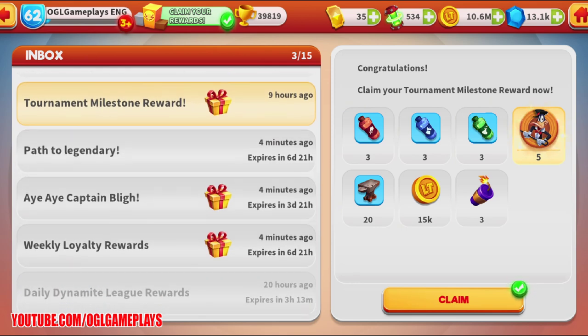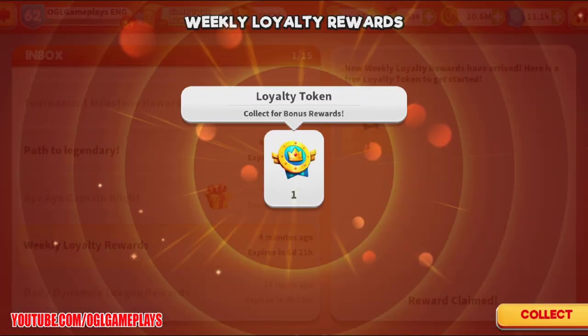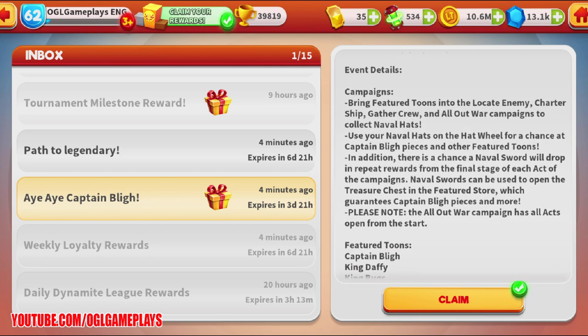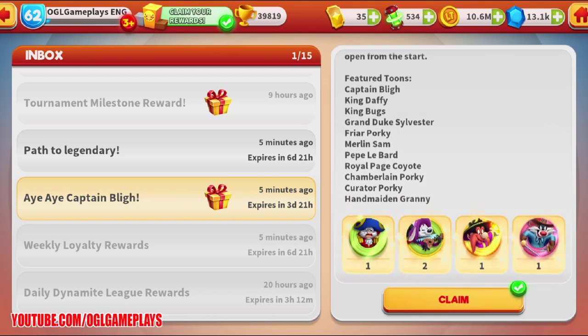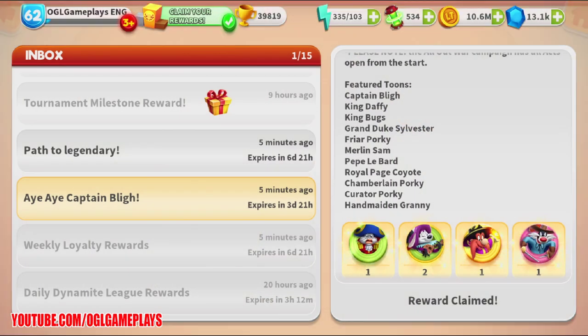So about this new event — Captain Bly sails into the World of Mayhem and needs help preparing for war. We have campaigns where we bring feature event toons into the Locate Enemy, Charter Ship, Gather Crew, and All-Out War campaigns to collect naval hats. We can use those naval hats on the hat wheel for a chance at Captain Bly pieces and other feature toons.